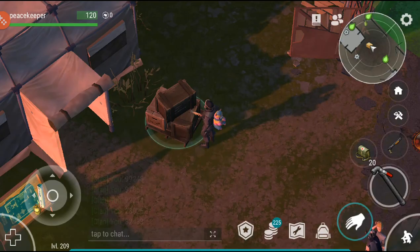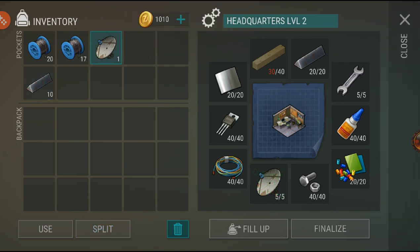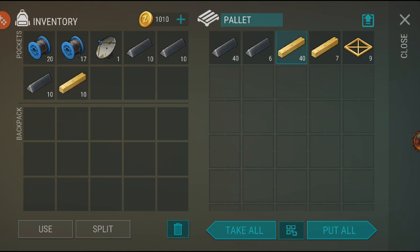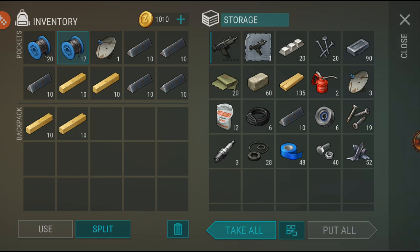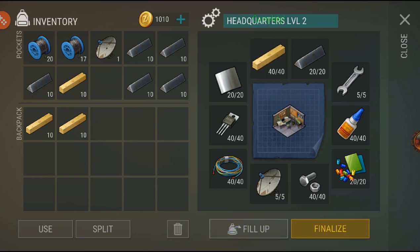We have a lot of stuff and now we're going to be upgrading this to level two — though I actually need a few more pine beams as well. I'll keep farming the locations we need for those. The best locations are the motel, the farm, and the port. You can get asbestos and wires there, or you can craft them yourself.